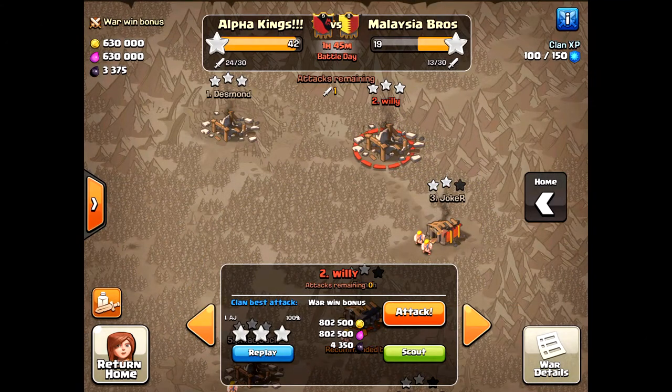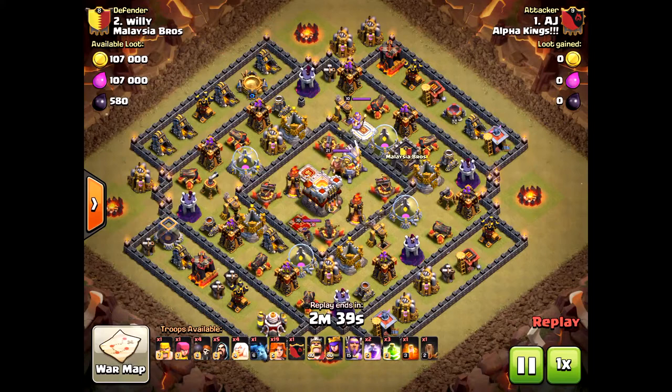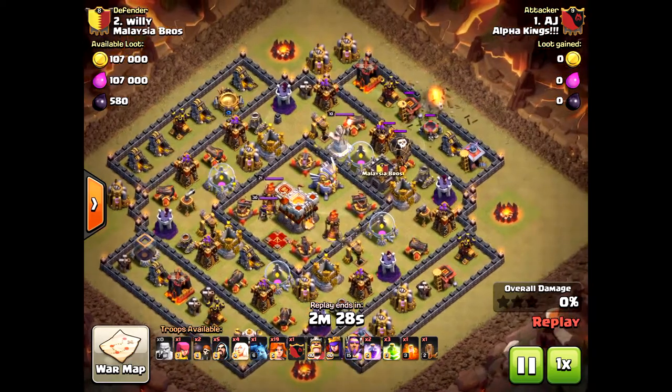What's up poker heads — we have Town Hall 11 three-star attacks. These are tough bases to take down, pretty much maxed or almost max. The inferno towers, the eagle artillery — this is a super hard base. How does AJ do it? Look at this amazing attack from AJ. I'm going to bring you two attacks from him.